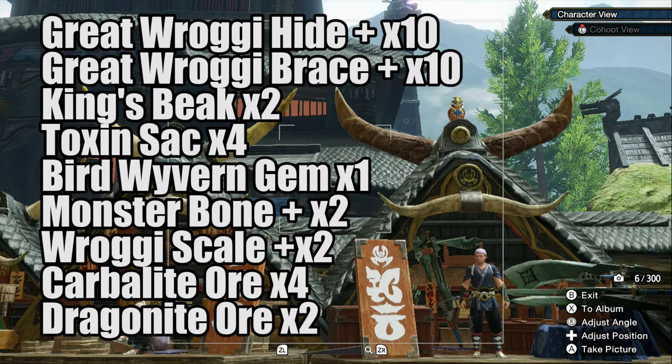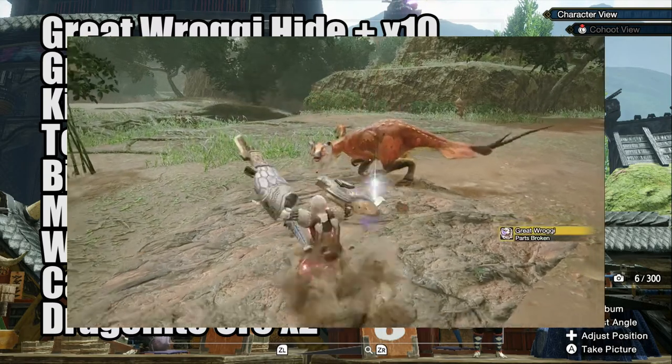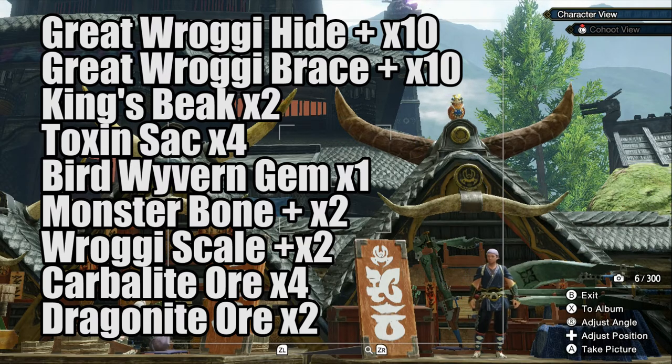Let's quickly go over how to obtain the hard-to-get materials. To get the Poison Sack, the Bird Wyvern Gem, and the King's Beak, you just need to break the head. These are the hardest items to get, especially the Bird Wyvern Gem. Capturing it or killing it doesn't really make that big of a difference, so just focus on the head, break it, and hope for the best. You also need 2 Froggy Shells, which you can get by hunting the Small Froggy. For 4 Carbon Light Ores and 2 Dragon Ores, you can get these by mining in high rank — you can get them at all the locations.